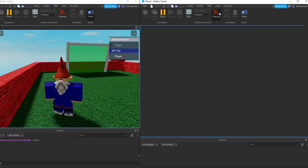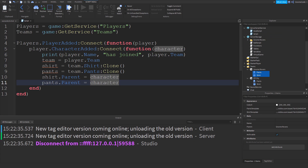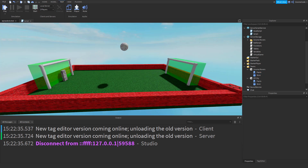Next episode we're going to talk about what the red underlines in our script mean — you might have noticed them under various parts of the code. Thank you very much for watching and goodbye.